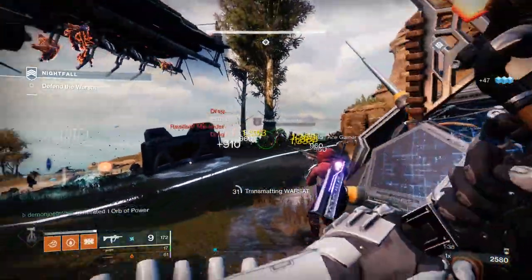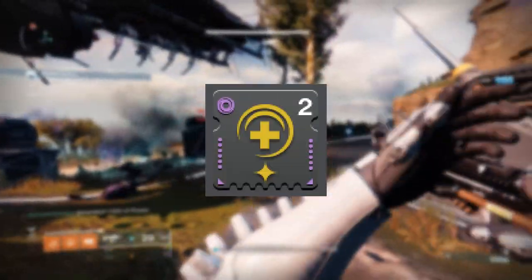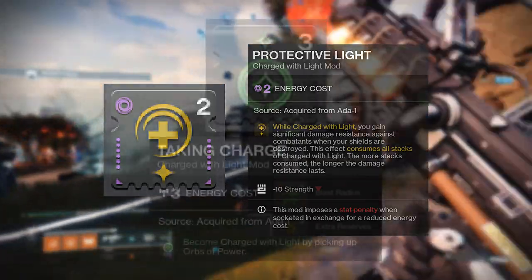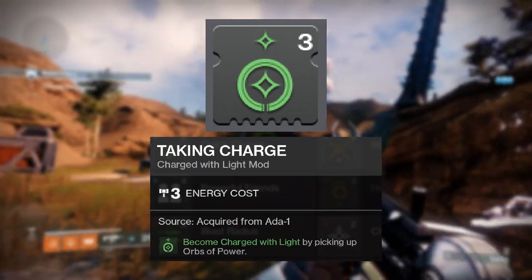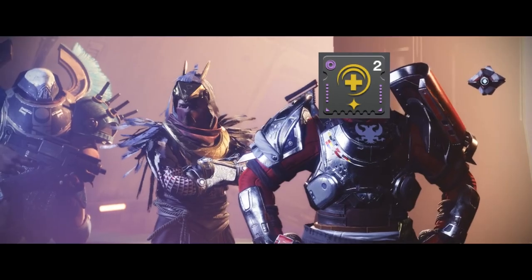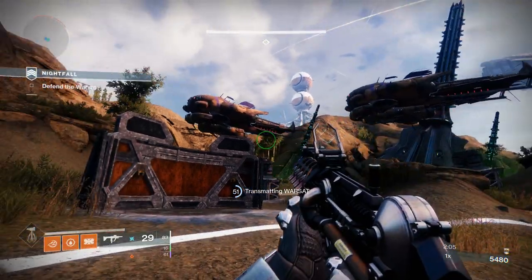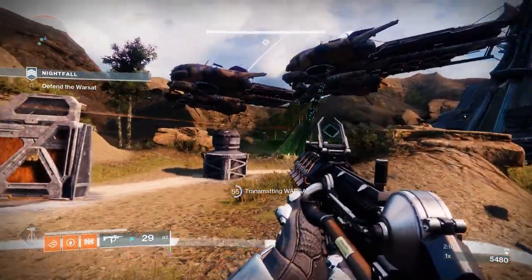First things first: one of the most important charged with light mods for high-end PvE is Protective Light. Make sure you have this mod on at all times - it's good for GMs, it's good for day one raids, it's good for your health. I personally combine it with Taking Charge, which gives you a charge of light for picking up an orb. When your health gets low and you should die, Protective Light will use up a charge of light and keep you from dying when you otherwise would have. I cannot overstate how important this mod is.